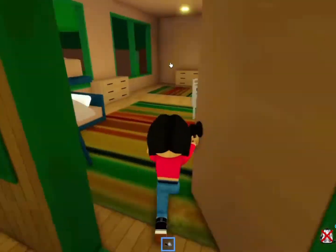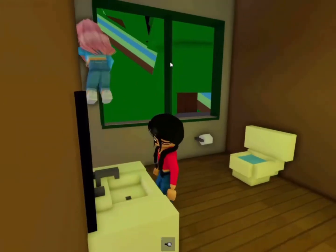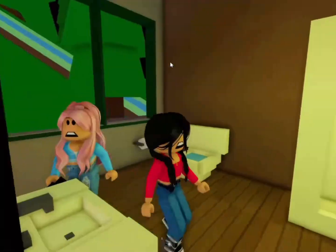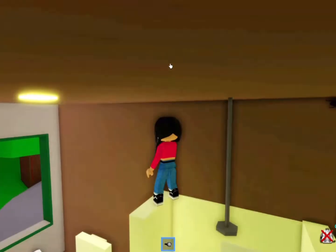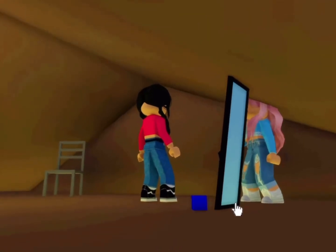Okay guys, so we're gonna go inside the summer camp and go inside the bathroom. If you guys jump right here on top of the shower, this is where you guys will see it. Maya, why are you looking at the mirror? Oh, I thought he said to go to the mirror. No, Maya — he said upstairs in the attic and go behind the mirror. There's a button to click. So right here.